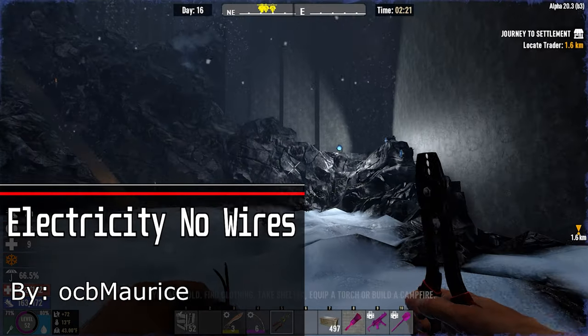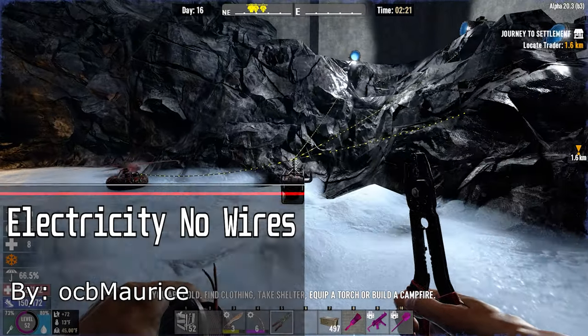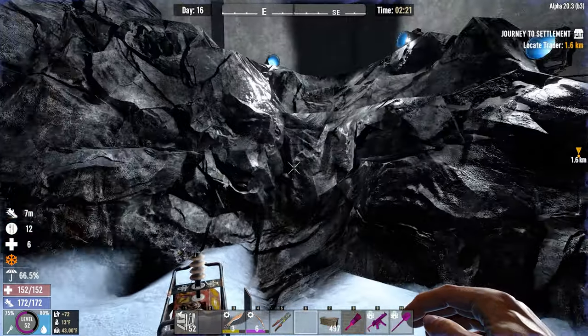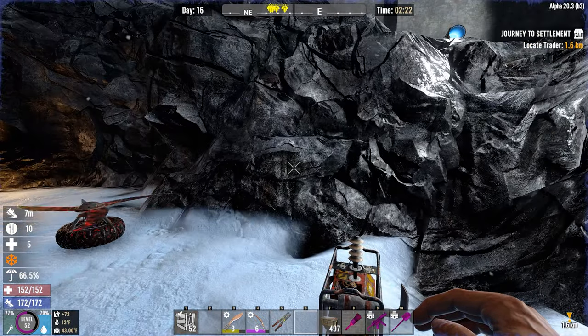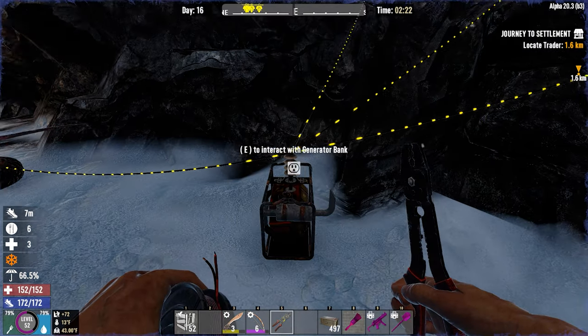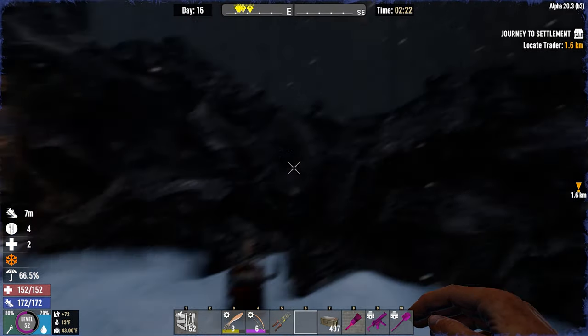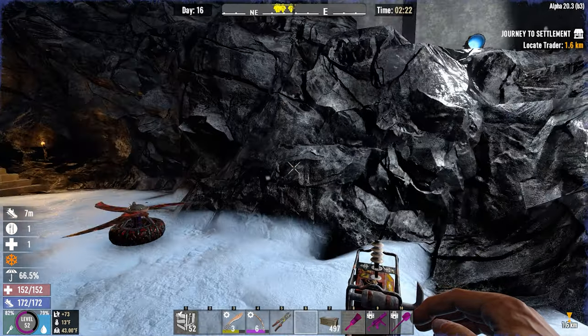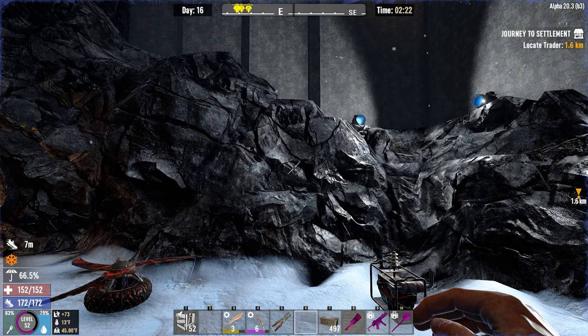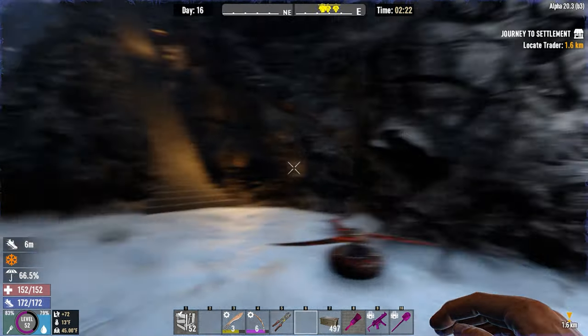Next we have another No Wires Electricity mod by OCB Maurice. This mod is a bit simpler than the last one I showcased — you don't have to hook it up to a power box. It just gets rid of the wires completely as long as you're not holding the wire tool. Turn it on and they're gone completely. Very simple. This mod is pretty nice for showcasing bases or doing house flips.